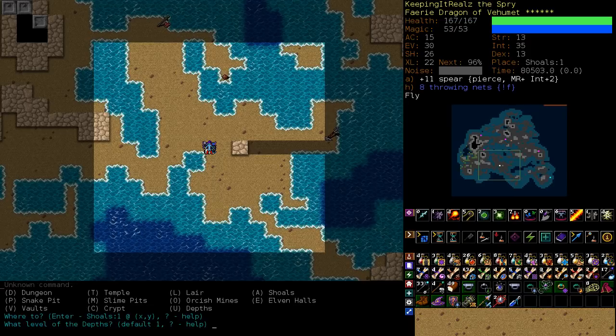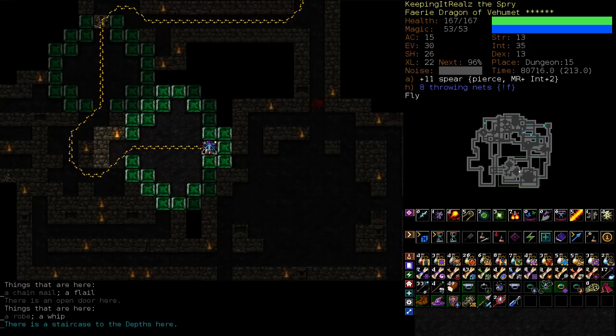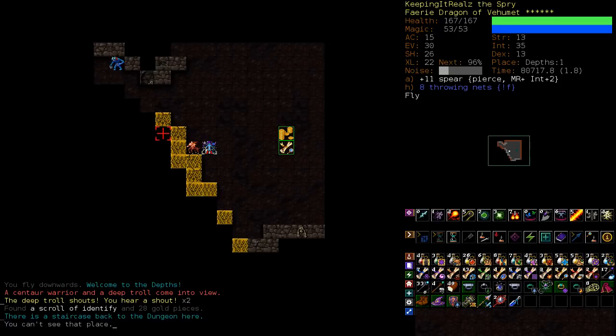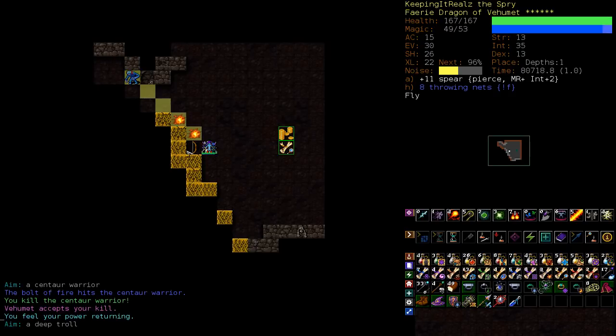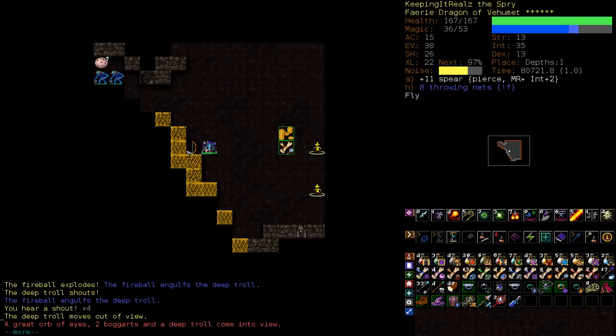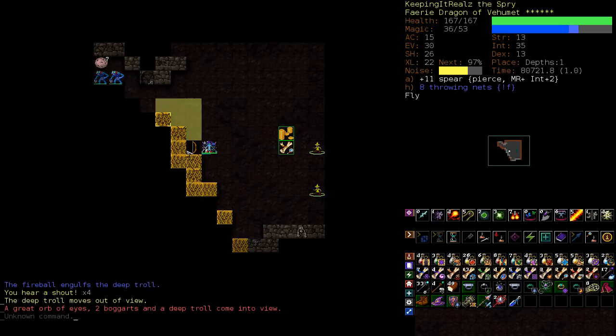The next step in our journey is into Depths. Depths is pretty much like Vaults 1 to 4 that we did, except there are often big vaults — like this one might be a vault, looks like a mummy themed thing. And I'd say there are more dangerous enemies on the whole here in Depths. But it's the same sort of tactics as Vaults.